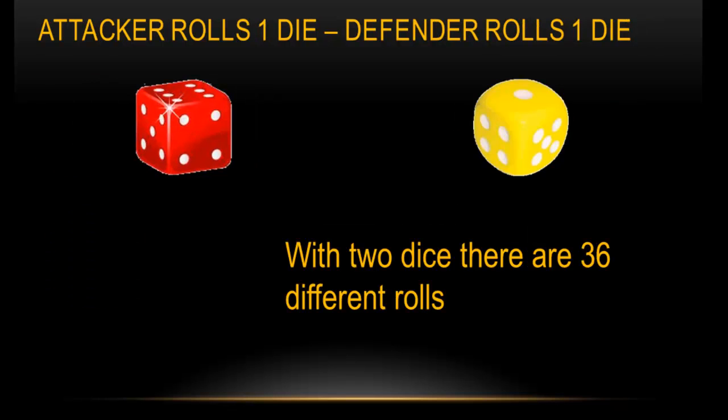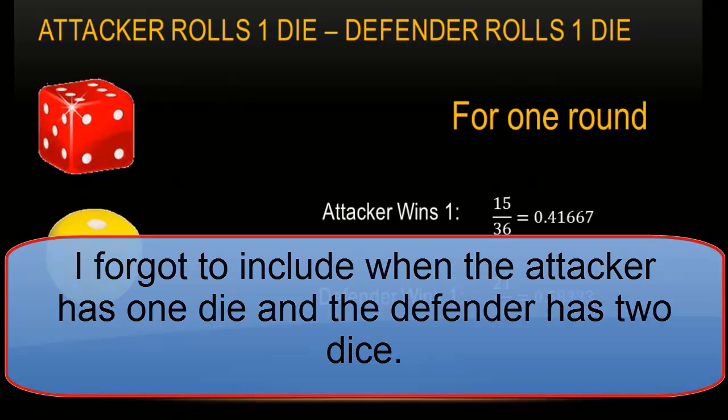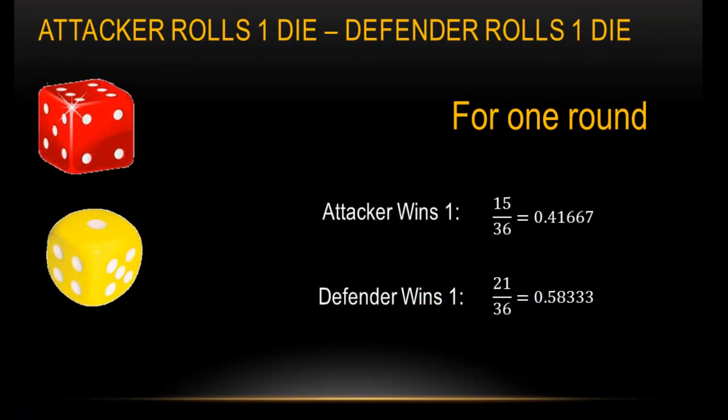And finally, we have one-on-one: attacker has one die, defender has one die. There are 36 different rolls. For this round, the attacker will win once 15 out of 36, so about a 42% chance. And the defender will win 21 out of 36, which is 0.58333. So in a one-on-one, the advantage is to the defender.